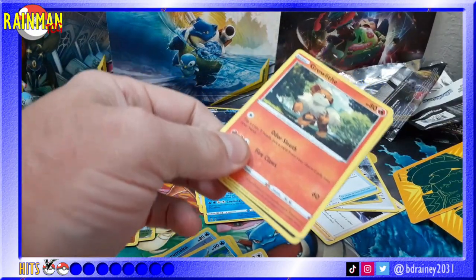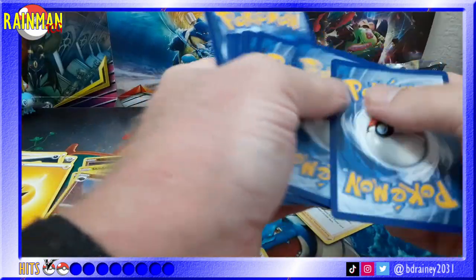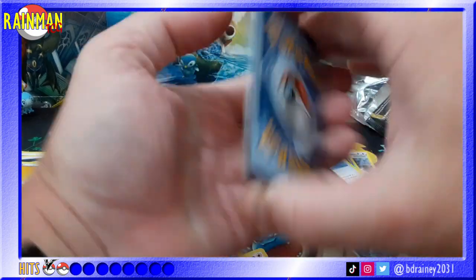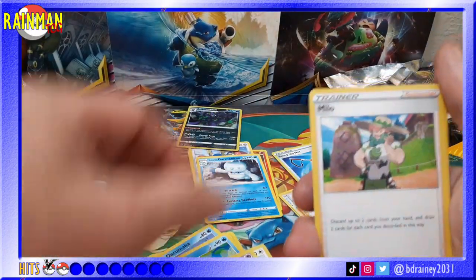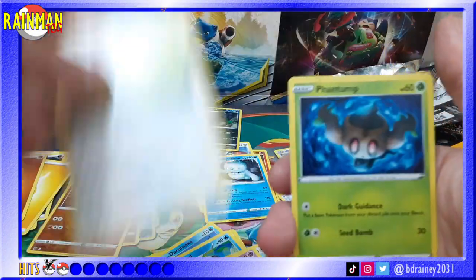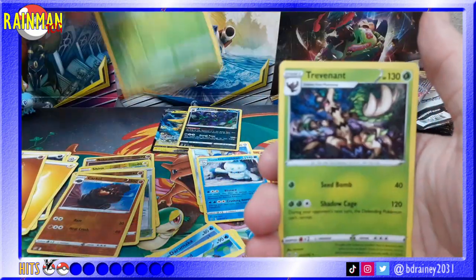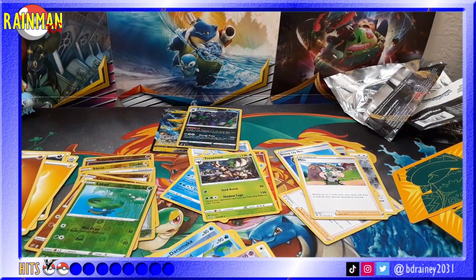Second to last pack - let's have second to last pack magic. Water, Fighting. Drakloak - don't have that one. Bronzong, Milo, Growlithe, Impidimp, Bunnelby, Phantump, Lotad reverse hollow, and a Trevenant regular rare. Wow, this one sucks. I've had a lot better luck than this on these things.